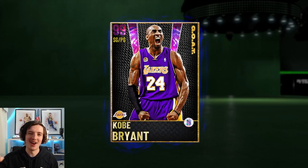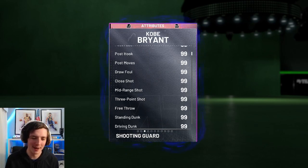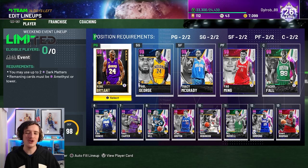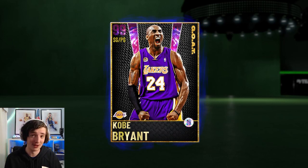What's up guys, welcome back to a brand new video. As you can see on screen, we have access to the Goat Kobe Bryant dark matter card. This card is absolutely insane — six foot six at the point guard position, 99 everything, 74 Hall of Fame badges. Thanks to Dilrob who let me borrow his account for this gameplay. I'm so excited to jump in. This is an incredibly good looking card and he looks absolutely unstoppable.